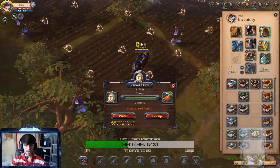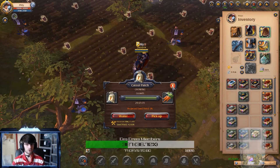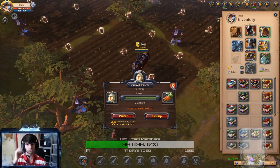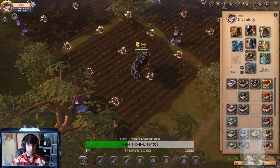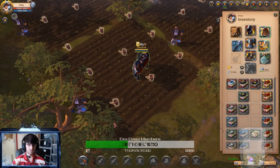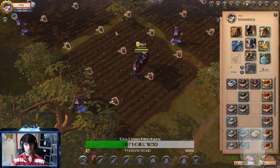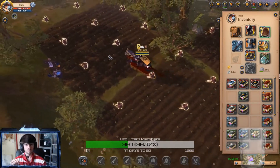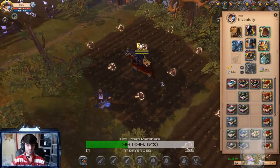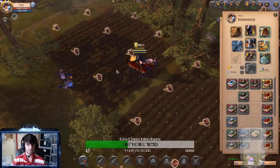Each farm on your personal island - specifically each farm plot with nine patches - produces around 15,700 to 17,000 silver. So three farms produce a total of around 55,000 silver. I run four islands with three farms each and make 200,000 silver a day in about half an hour.